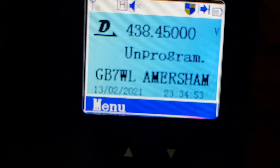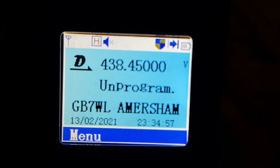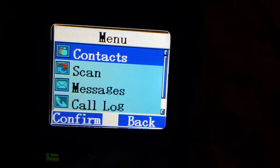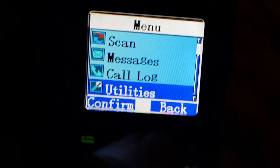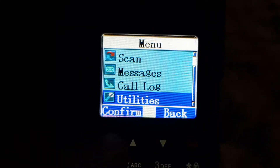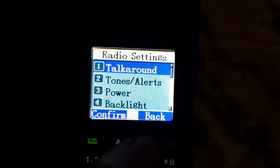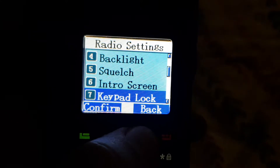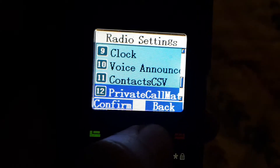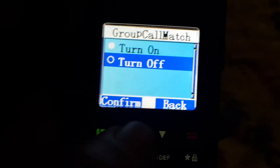Hello, M0FXB RT3S. So if you're hearing all of the talk groups, what you can do is go to menu, utilities, radio settings, then keep going down to number 13 and click group call match.